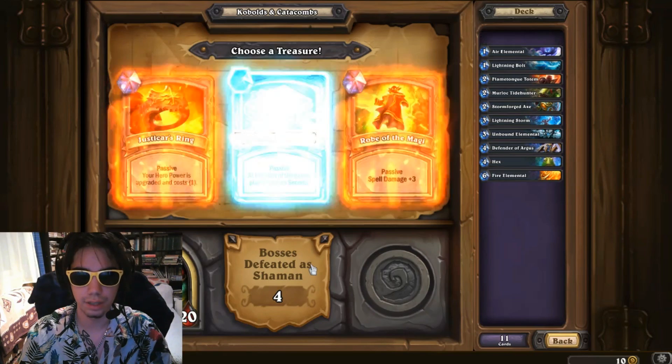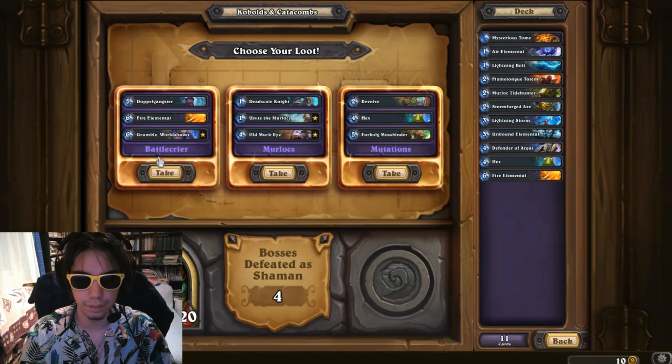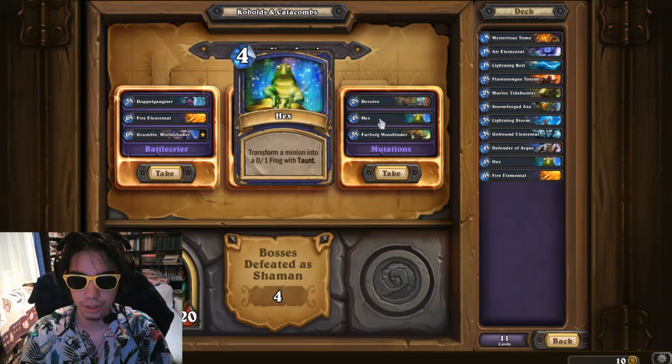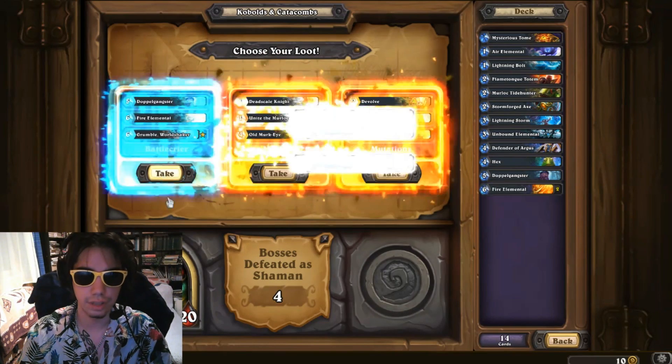Actually, Mysterious Tom — let's go with that. And we can choose between new cards: Battle Cryer, Murlocs, and Mutation. United Murlocs is actually really great... or maybe Devolve, Hex. I'll just take Battle Cryer.